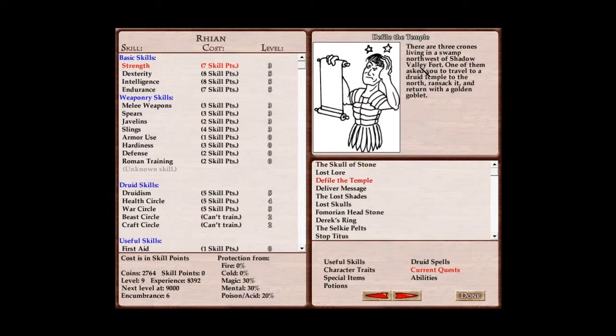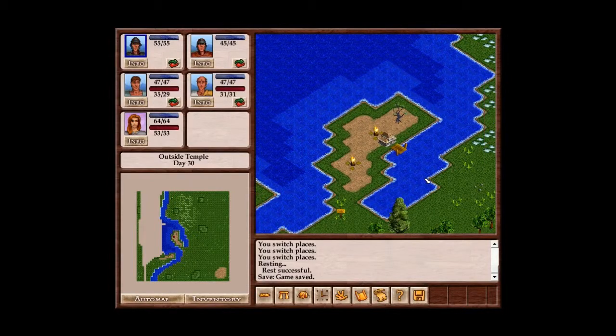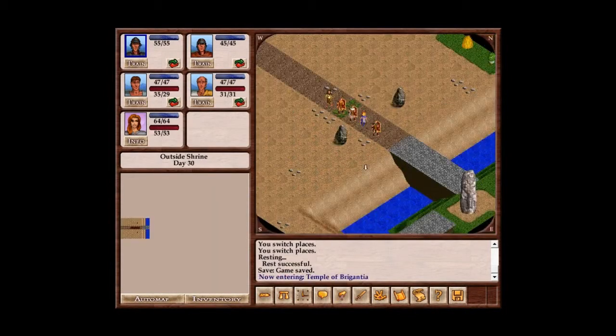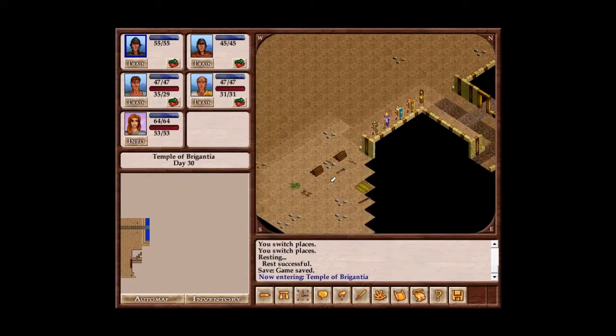It was a goblet, right? Defile the temple. Ask you to travel to a druid temple in the north, ransack it, and return with a golden goblet. Sure thing. But of course first, we need to explore around the outside, because that's how I do things.